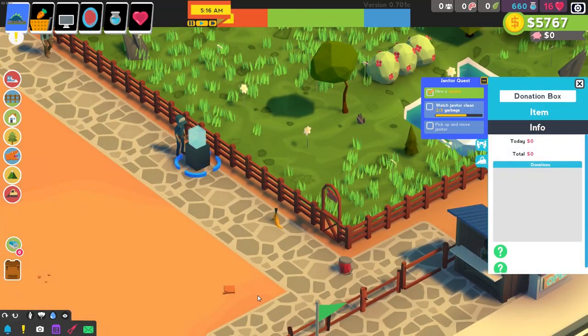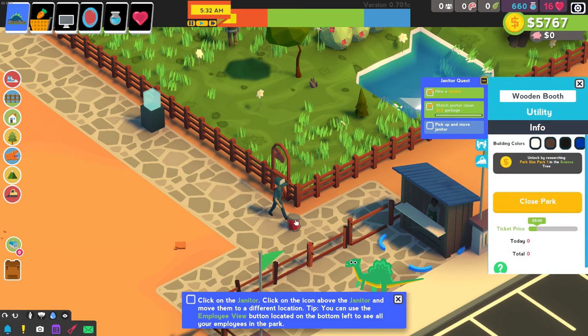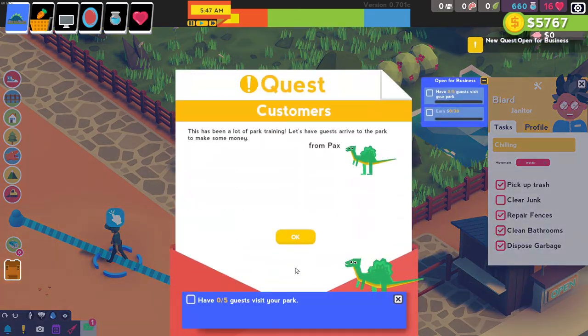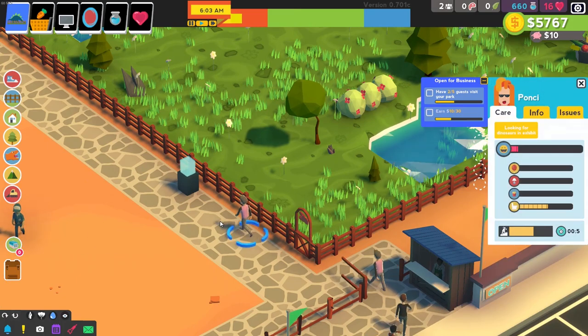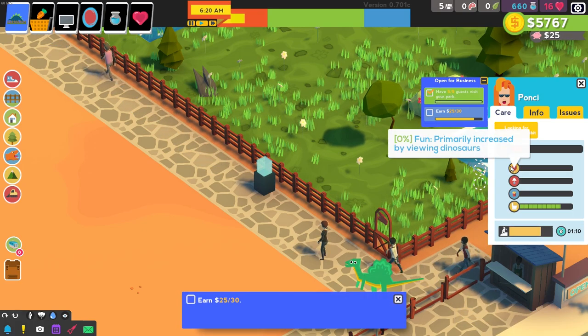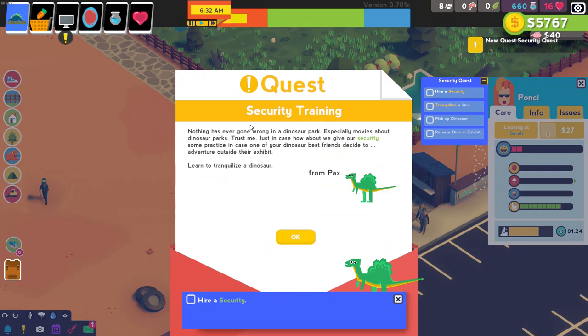Do I have to add trash cans or something? Pick up and move the janitor — come here, clean that. This has been a lot of park training. Let's have guests arrive to the park to make some money. I have five guests arrive — oh, here they come. They're hungry, they don't like my decorations, and they are not having fun yet. Oh, he's having fun? Nothing has ever gone wrong in a dinosaur park. Are we sure? Nothing has ever gone wrong in a dinosaur park, especially movies about dinosaur parks. Trust me.